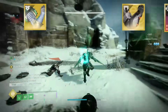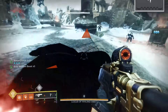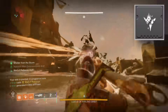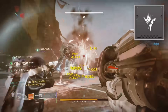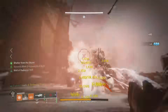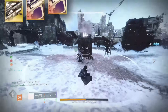Now for Locust, the big taken ogre — first things first, make sure you put Taken Spec on the weapons you're dealing damage with, as Taken Spec makes your weapons do 10% more damage to taken combatants, which is higher than what Boss Spec provides. Go ahead and put Taken Spec on your weapons.